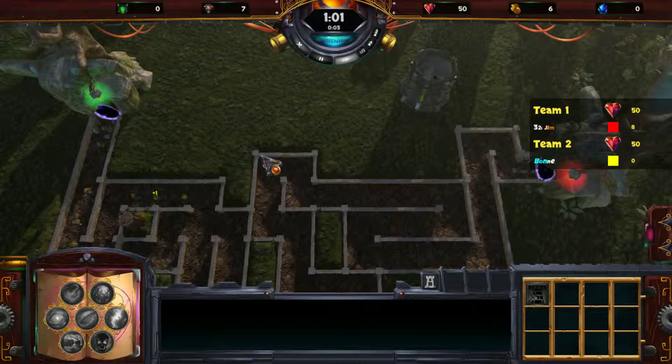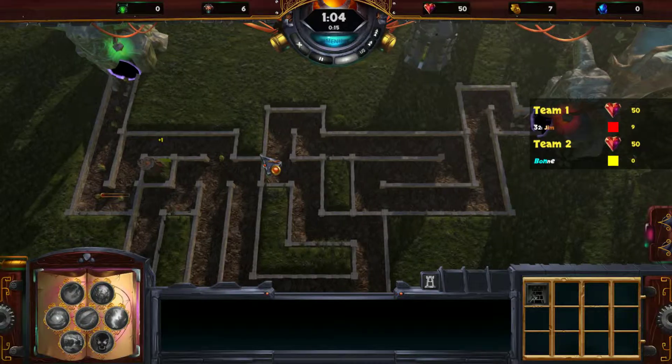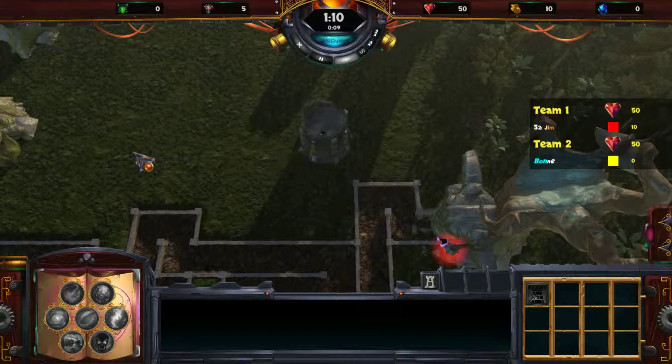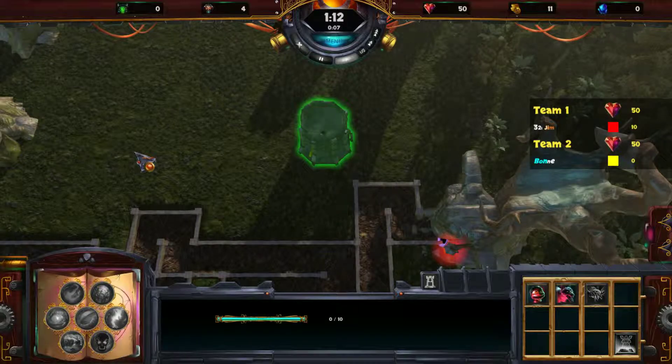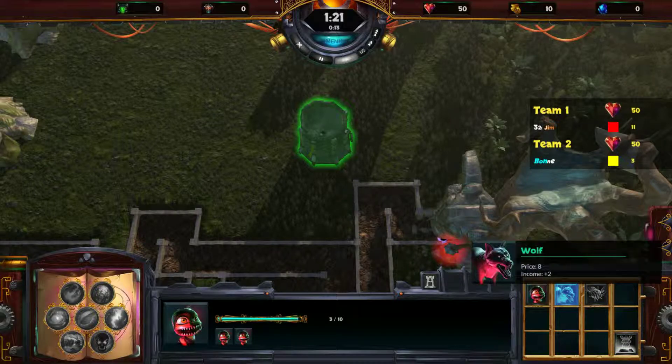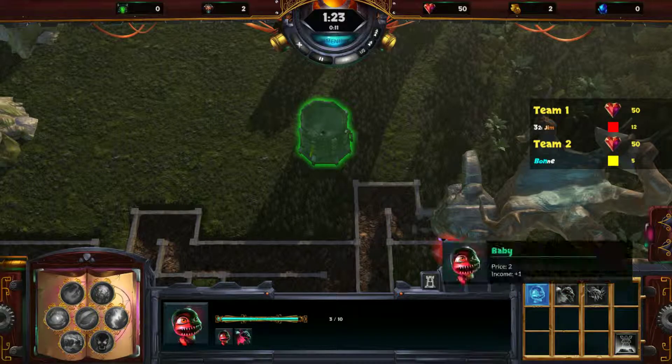To defeat the enemy I have to send monsters myself. Sending monsters works via the spawner building. I can select it with the cursor or by pressing the X button. With the right bumper I can select the monsters I want to send — for example some babies and a wolf and another baby.